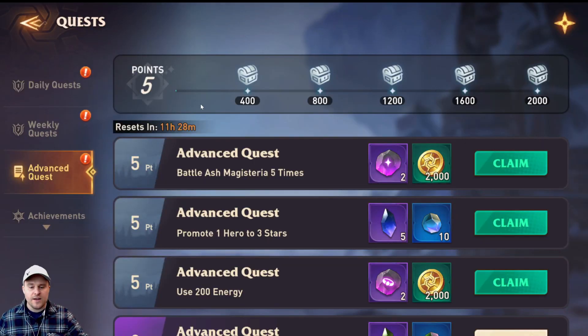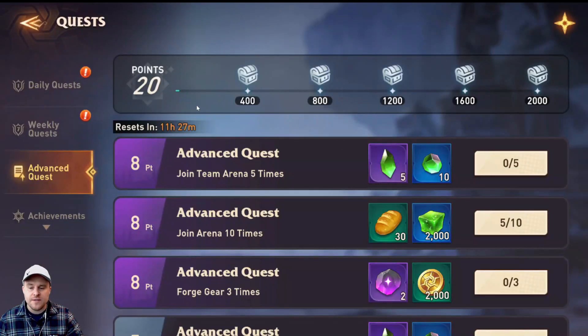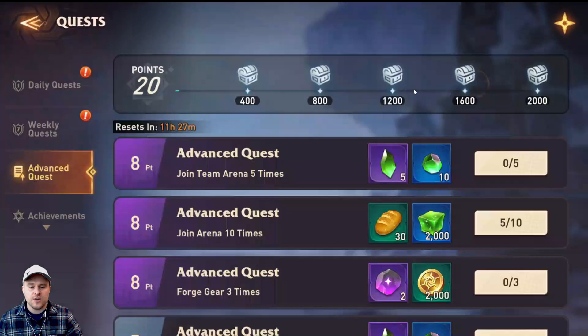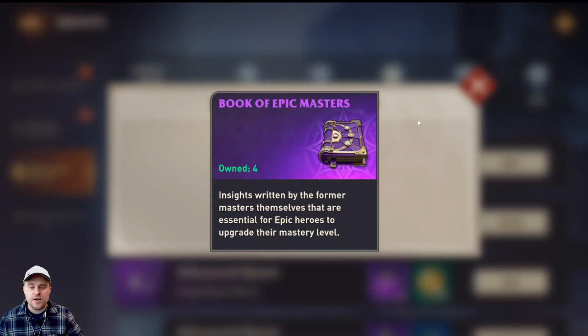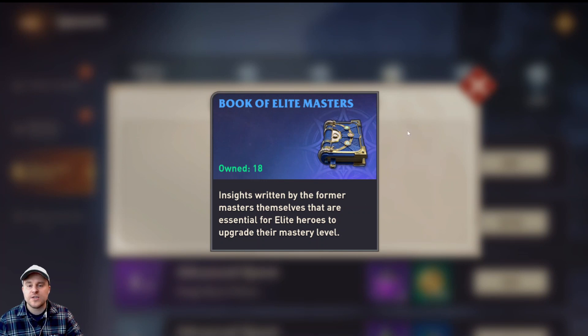Now that we've gotten these quests completed, we can start all over again. The nice thing is that the points actually accumulate and you don't lose points once you go over 2,000. I'm starting back from five points again and can start claiming some I had completed but not yet claimed — so I'm now at 20 points into 2,000 points. You can do this every single week, and the advanced quests reset every day. At 1,200 you do get an elite book and an epic book. As you can see, I have six epic books and quite a few elite books from completing the tournaments.